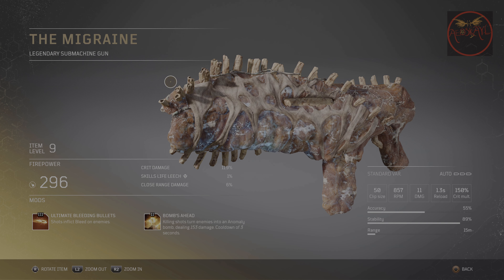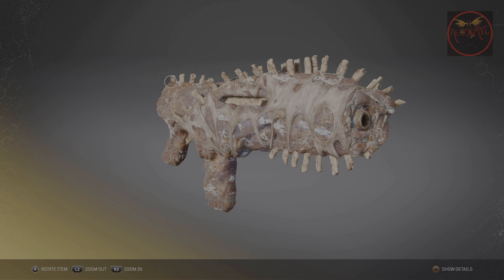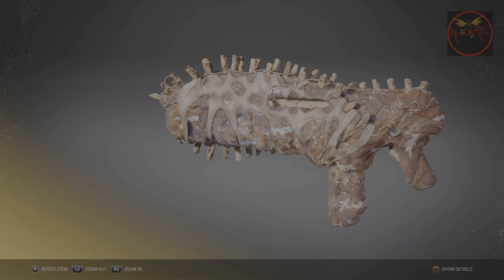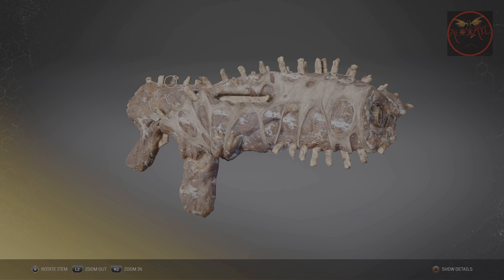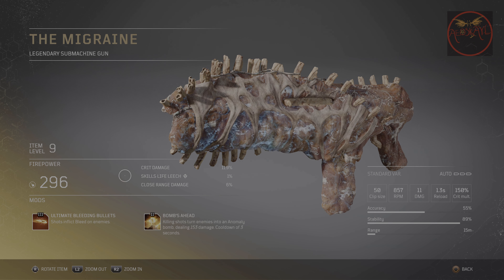The sixth weapon is called the Migraine, a nasty looking submachine gun. It has the mod Ultimate Bleeding Bullets, which makes shots inflict bleed on enemies. The second mod is called Bombs Ahead: killing shots turn enemies into an anomaly bomb dealing 155 damage with a cooldown of three seconds. Just like the previous weapon, this fell into the category of being lackluster — one mod works and the other doesn't. The bleeding effect is applied to enemies and you can see the damage done, but the bomb mod never triggered.